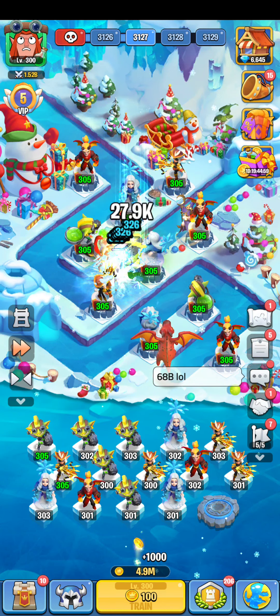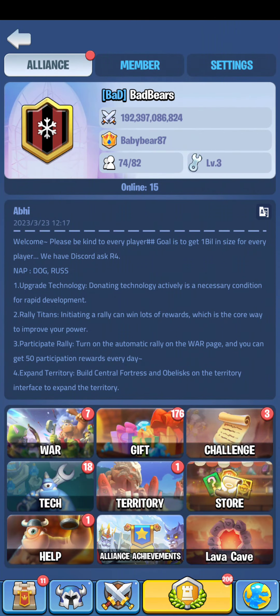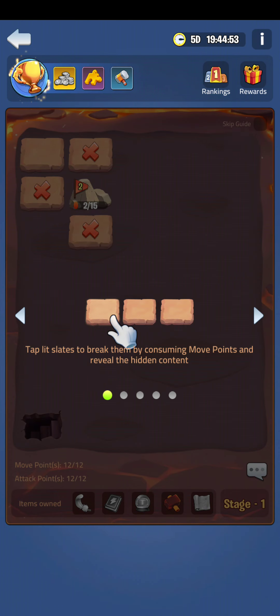One of the new things is the lava cave, and we have a couple people in our group saying, hey, how do you use it and all that. So if you're looking at the guide, it says: tap the lit states to break them by consuming move points and reveal hidden content.